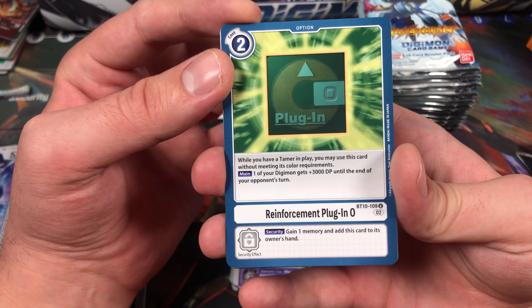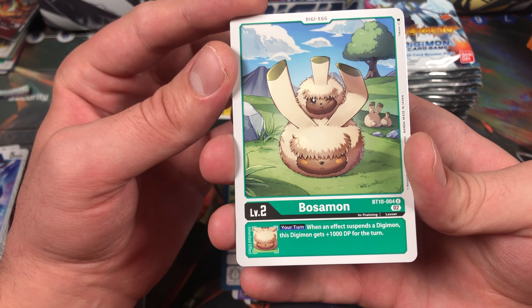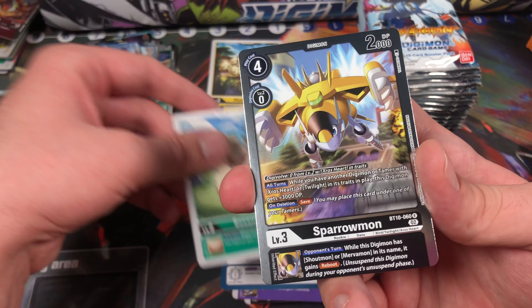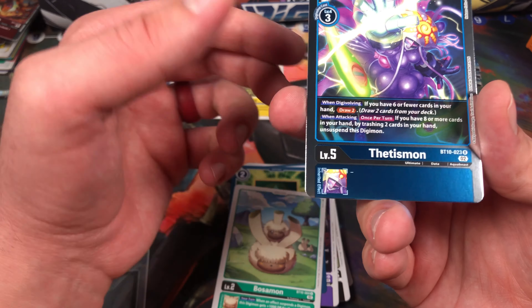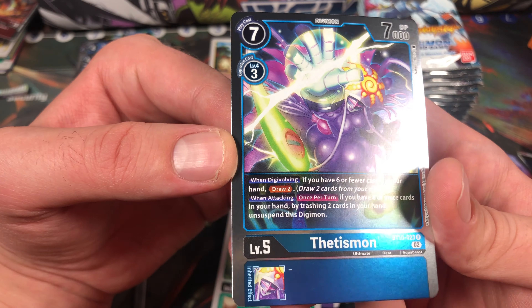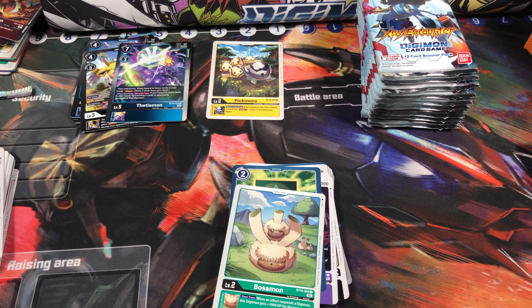Reinforce Plug-in Zero. Oh, got Bossmon who also got errata'd — it's once per turn, not just anytime you pop it off. So here we got oh, Sparrowmon card, and ooh, Thetismon. So far we've only pulled rares, no supers, no alternate arts.